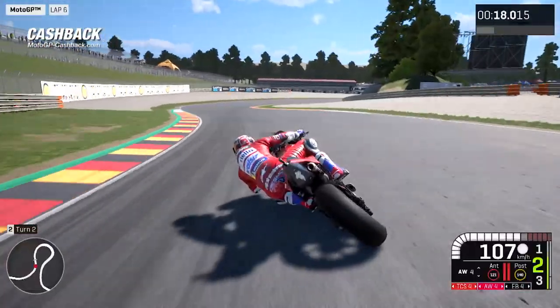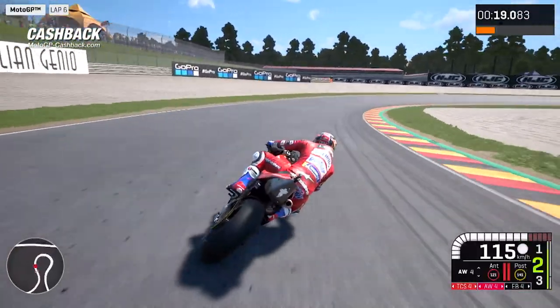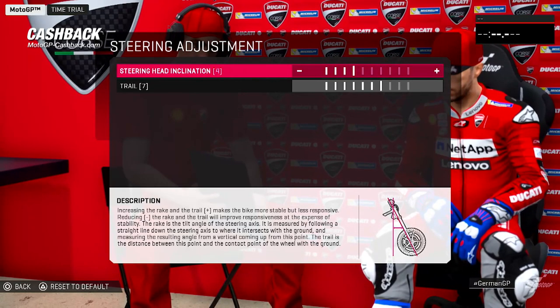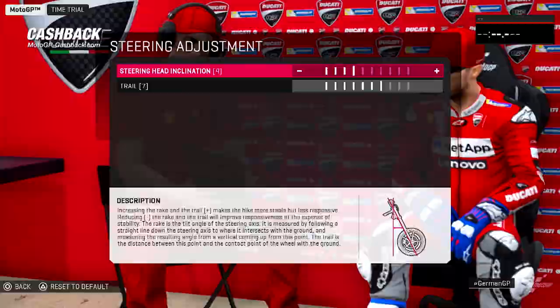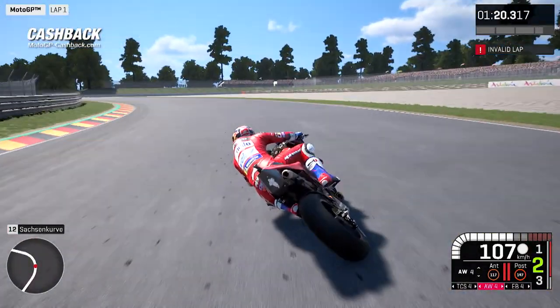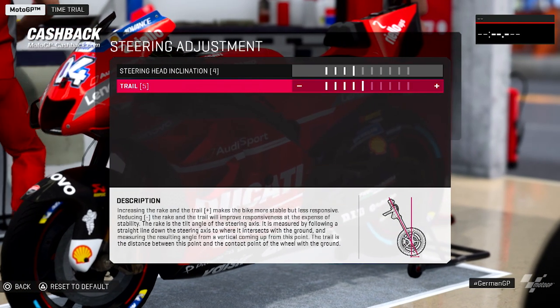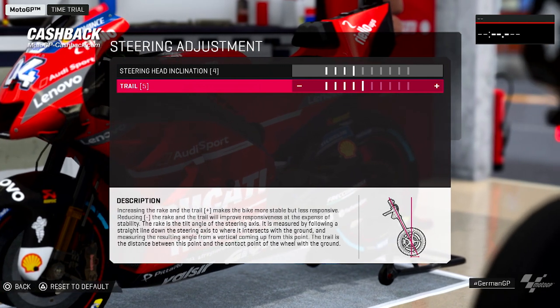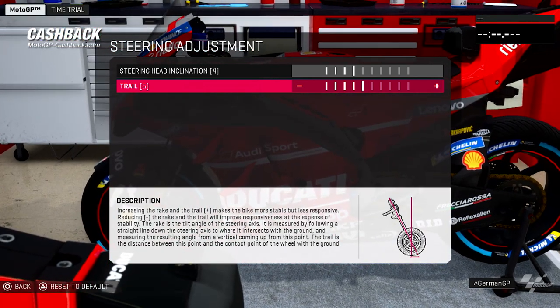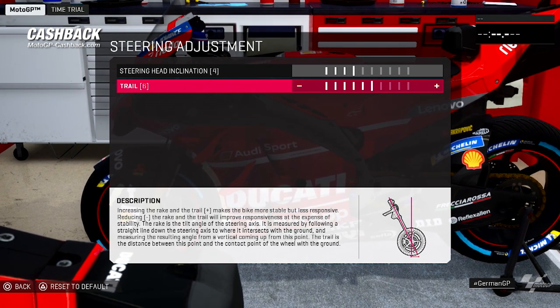I think we can close a little bit to always help the bike to turn. Like this the bike is more agile and turns a little bit more, especially in the last part of the braking when you have to go in — the bike is better. Trail also I will decrease a little bit to help the agility of the bike, but not too much because then we lose the front on the last part of braking and entry. So like this, or one step harder.